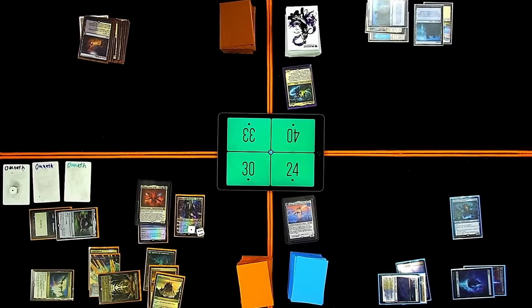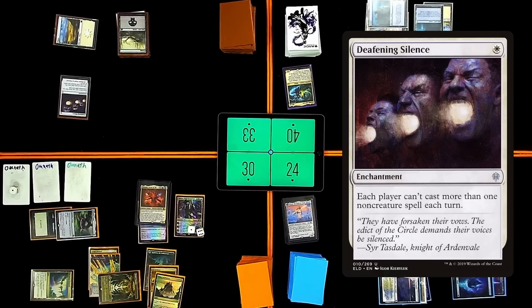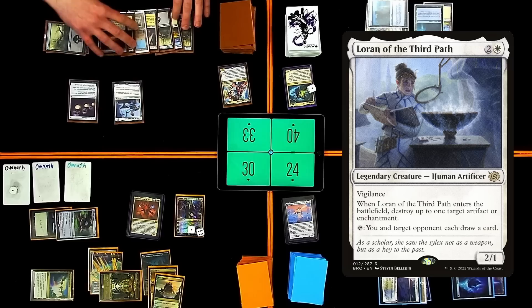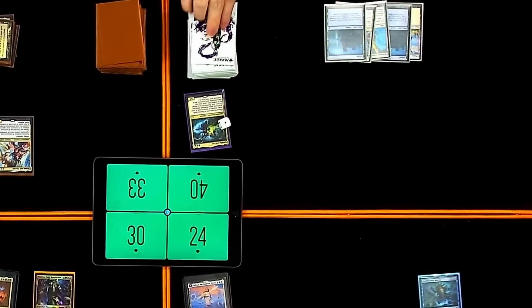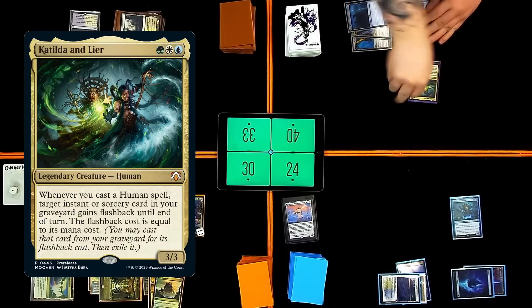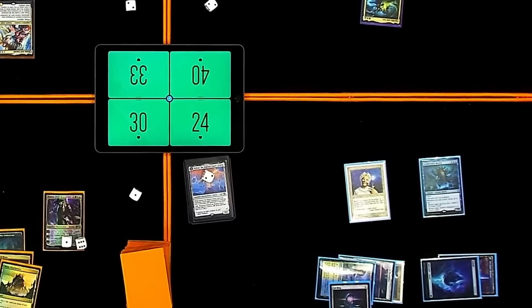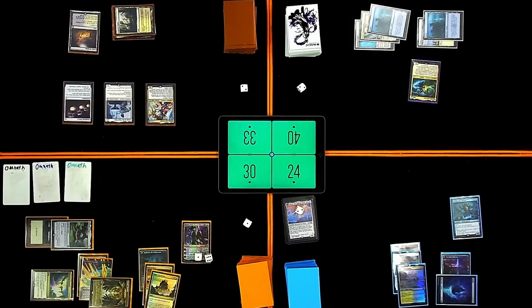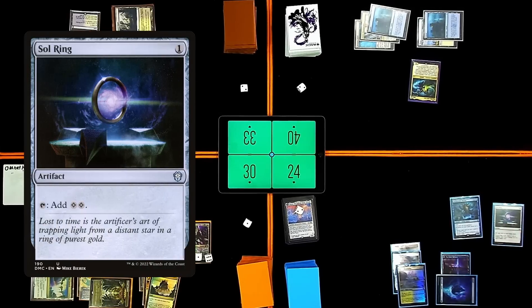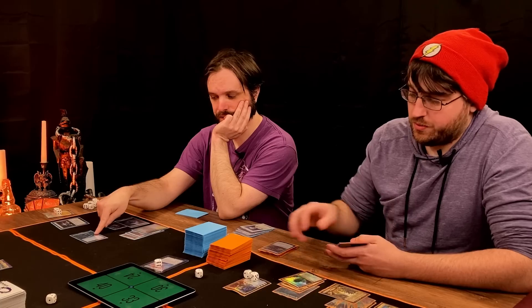I'll untap, draw Deafening Silence, play Swamp for turn, cast Deafening Silence. Let's go ahead and Loran of the Third Path. I'll hit the boots and then I will play my commander. I'll pass. Untap, draw. Commander. At the end of the turn I'm going to cast Enlightened Tutor. Trigger Hullbreaker Horror — I will bounce that. I'm going to grab Sol Ring and put it on top of my deck. I'll go to my turn — untap, draw. I'm going to cast Sol Ring. I'm going to bounce your commander because it flies. I'll let it remain in my hand. Combat. Pass the turn.